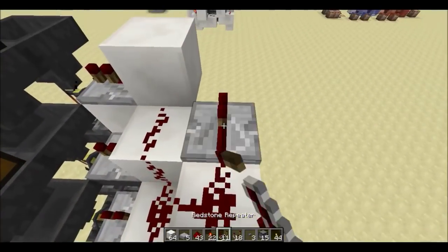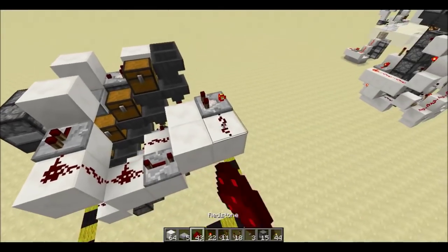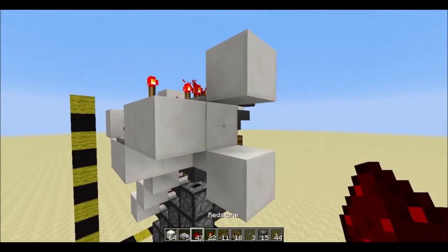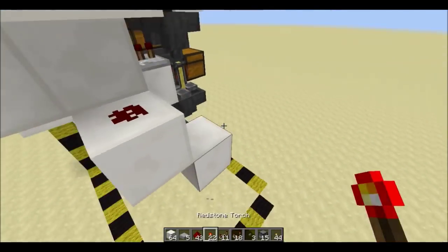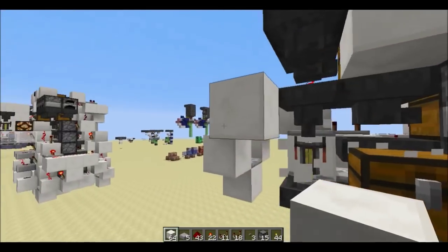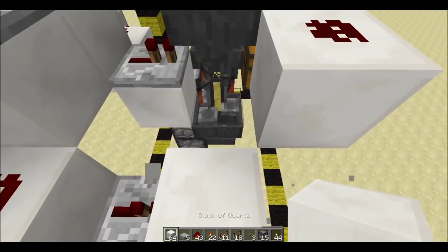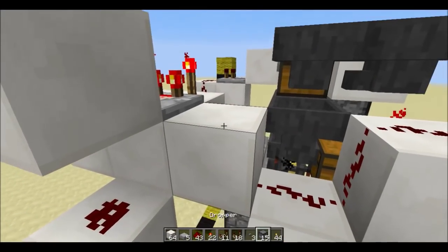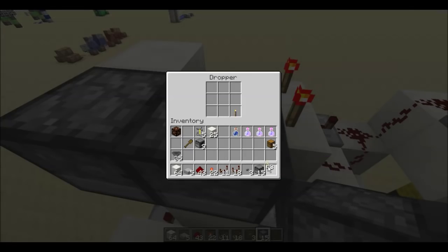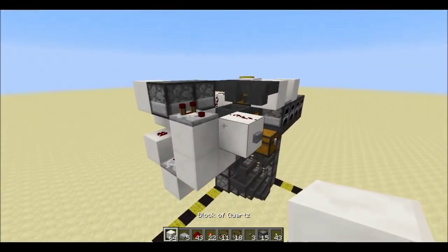Come around here and get a block with a repeater on max delay. Build out a little platform like this. Put a comparator here on subtract mode, dust, and two torches. Come around here and put a block underneath it. Put a block with redstone, and leading out from that, a repeater pointing into another block. Now over here we're going to build out from here, and put a button on this block with a torch here and redstone on top of it. Come back here, put redstone here, a block here, a dropper right here, and up here. Put one of your items in this dropper, and over here we're going to put a block with a comparator, and a block right here.